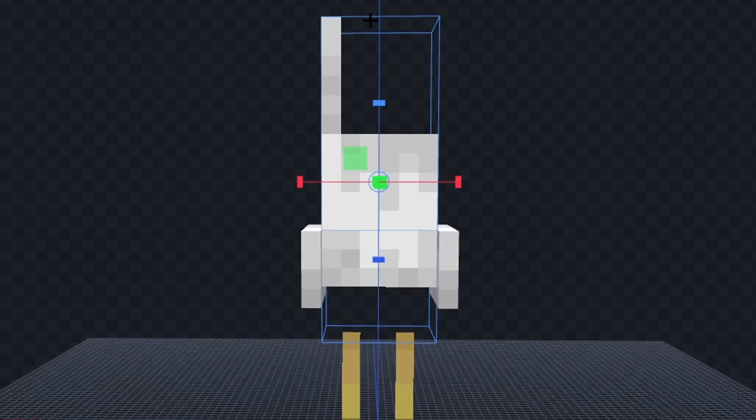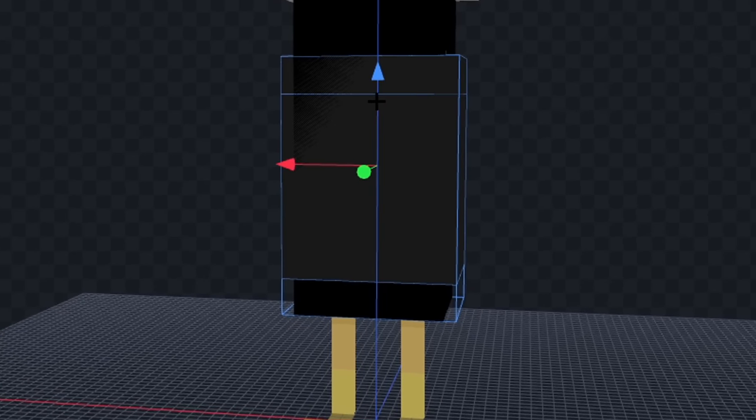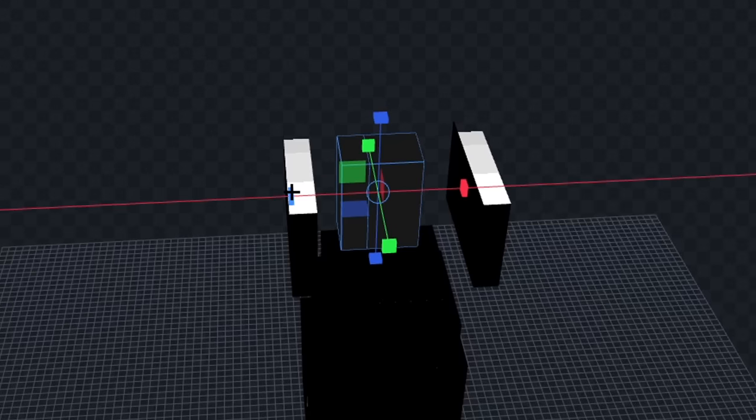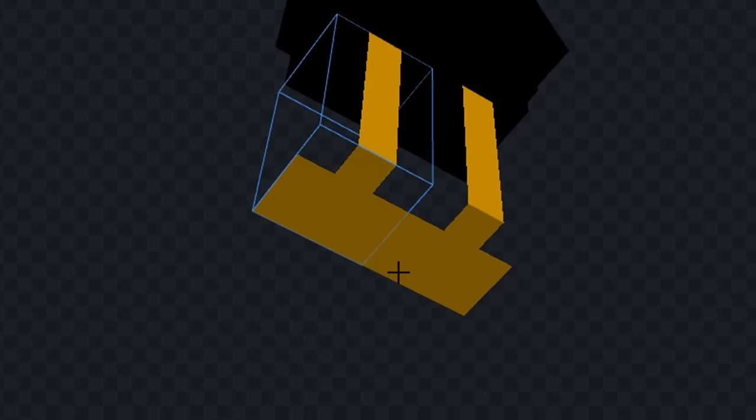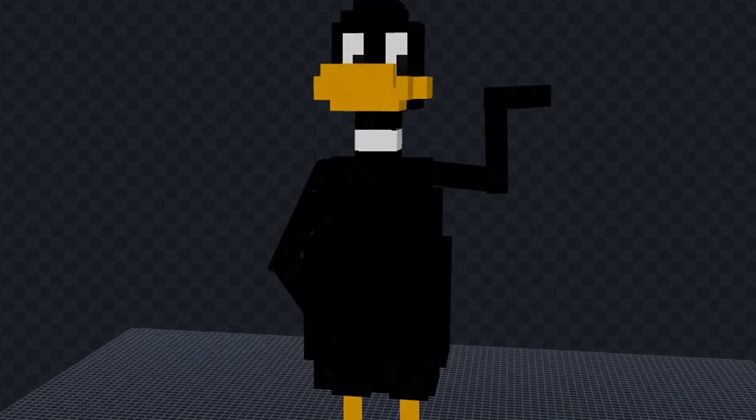Let's rearrange his body parts and we'll make his body a little bit round. Now let's give him a neck and we'll add his head. Next let's give him a beak and we'll draw his eyes, and we'll add some eyelids above that. Now let's add this white part on his neck and we'll rotate his left arm and right arm. Next let's color in his feet. And I think we're done, let's see him in game.